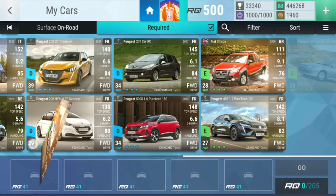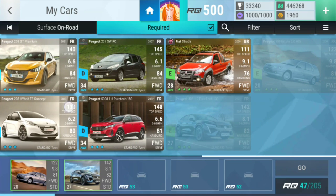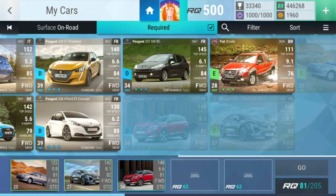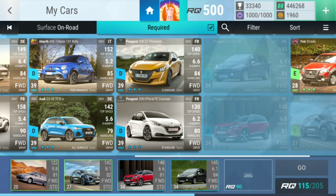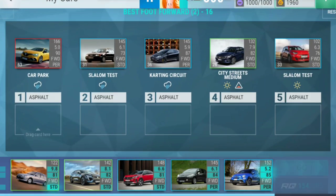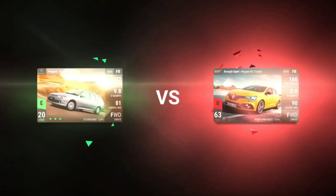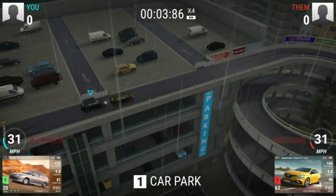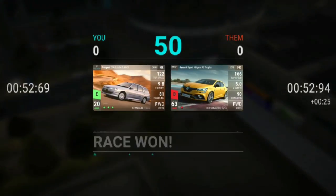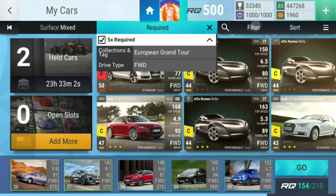Level sixteen — in the rain, I think you're gonna be fine. Slalom test — you're gonna be fine. You're gonna be fine on the carting circuit. Then a city streets medium but it's not in the rain, and a slalom test but it's not in the rain. It seems perfect and it works. Whatever works, works — I'm happy with that.